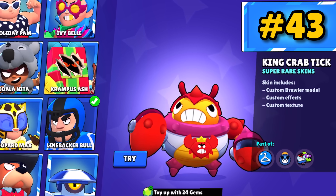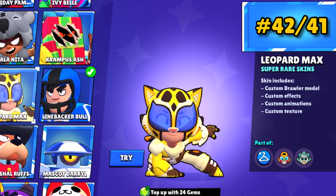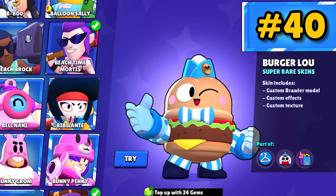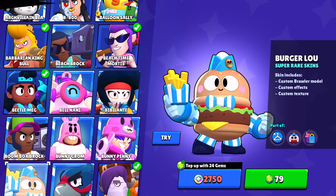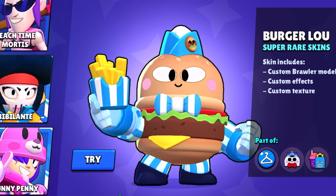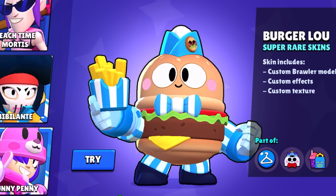King Crab Tick is pretty cool — he's the only frowning Tick skin and gets some decent attack and super effects. Leopard Max and Panther Max are nice — they give Max some pretty decent shots and a killer super animation. Burger Lou could be higher up on the list, but the problem is the cheese is on the bottom of the burger when it should be on top. It's not realistic and goes against all common practices in burger constructing.